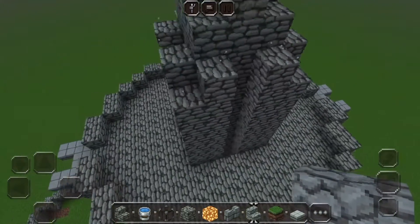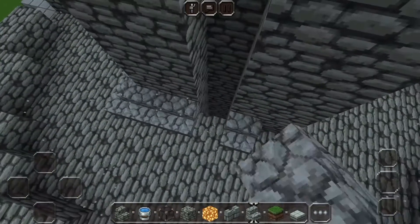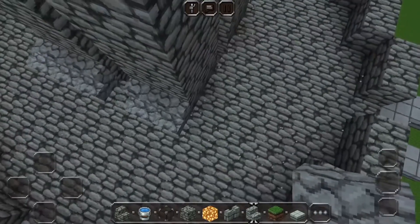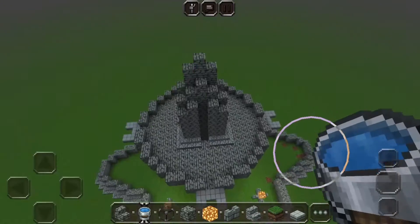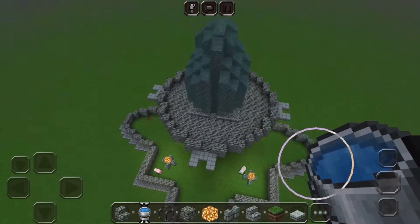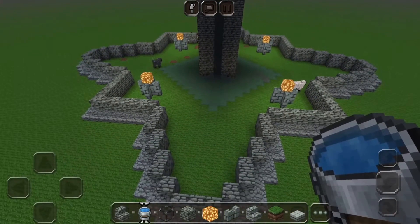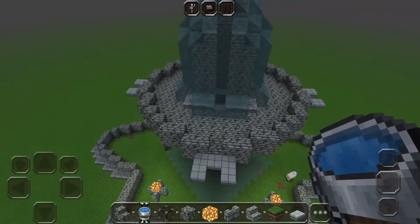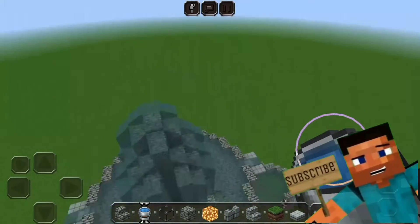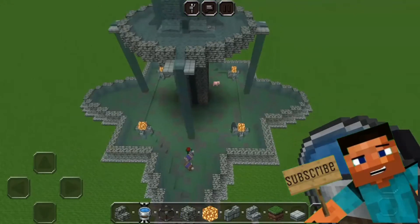Here on the side you can add stairs — it's not really necessary, just so it doesn't look so plain. I mostly use medieval stuff, don't judge me. Then just fill the rest up. Your fountain should look like this, or however you want it — I think it's pretty nice. Tell me exactly what you think in a comment, and thank you so much for watching. I'll see you in the next one, peace.